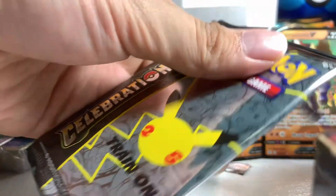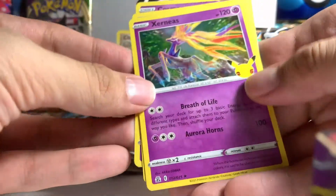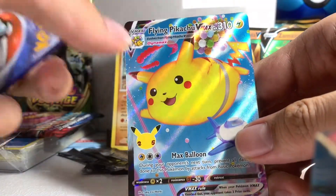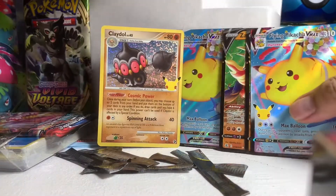Let's check what's inside guys, hopefully we could get something special please. Code card right there. Sonia, Kyogre, Cosmoem, Flying Pikachu V-MAX again! So we've got two Flying Pikachu V-MAX.